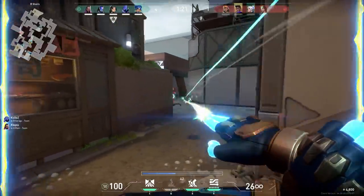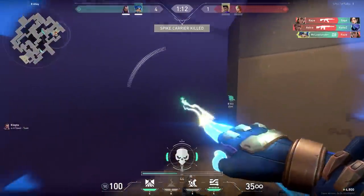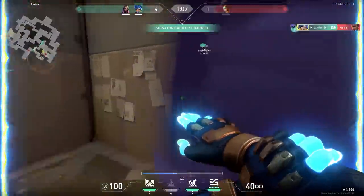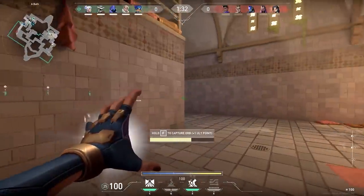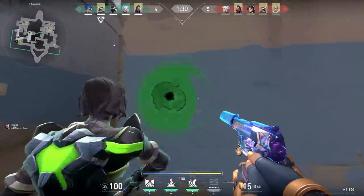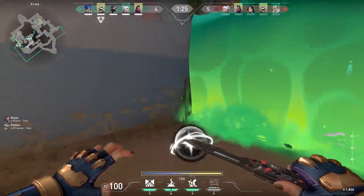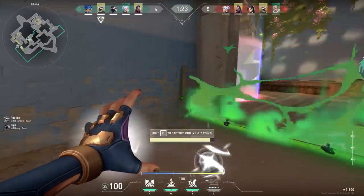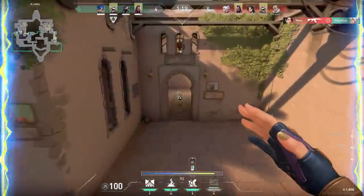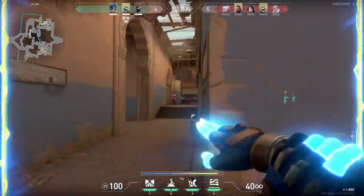Another thing especially important on the attacking side is playing around the ultimate. In my opinion the Neon ultimate is one of the best ultimates in the game, so the first big tip: take your orbs. A lot of people forget to take the orbs, but on Neon it's so good. We were eco and I still needed two points for my ultimate — that sounds far away, but you only need two orbs. We went to B side, took the first orb, and on Bind when you TP you're almost immediately at the second orb. Because of this play I got two easy kills in an eco round.